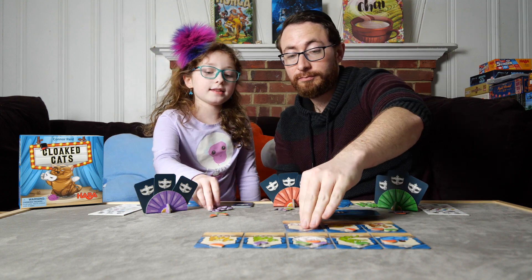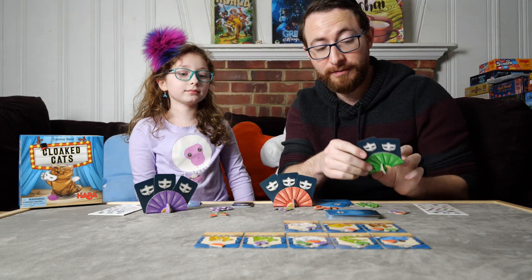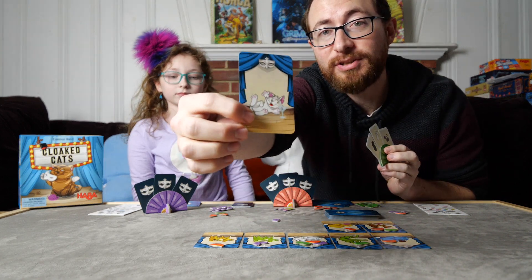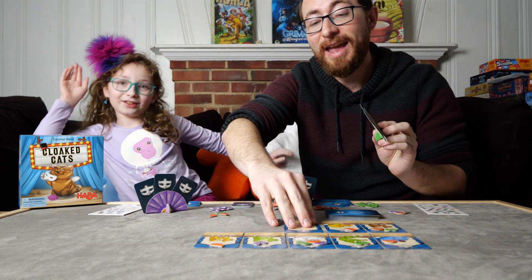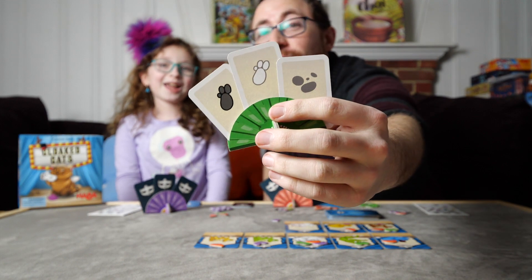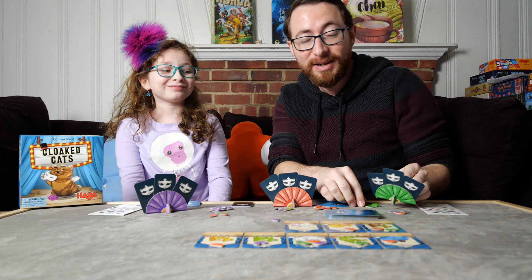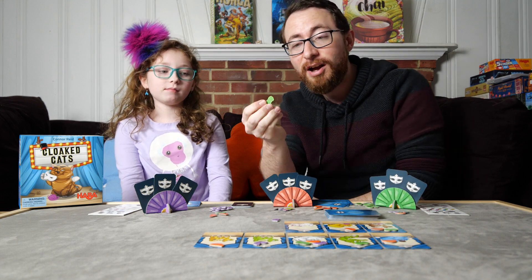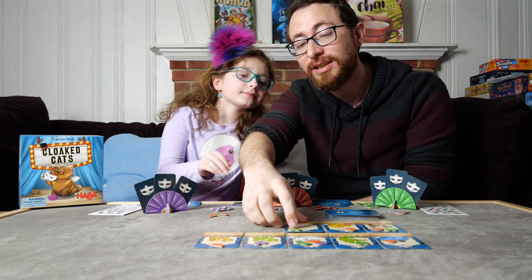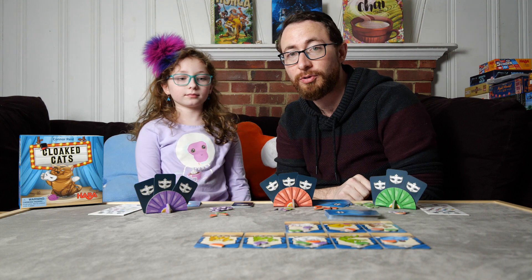Then anyone who has that trait puts one of their tokens down. For instance, the cat Ricky just played is going to be a white cat with a champagne glass and that body shape. And if you look over here, I have that over there, which is the white trait — the white body type. Because I share a trait with that cat, I'm going to take one of my masks and put it on the cat, which effectively tells Ricky that one of my traits is on that cat, although she doesn't know which one.